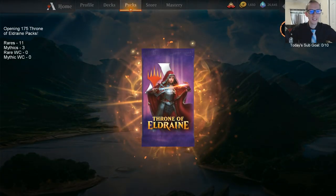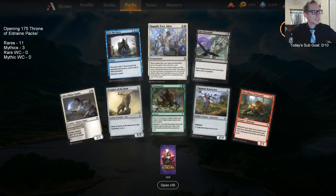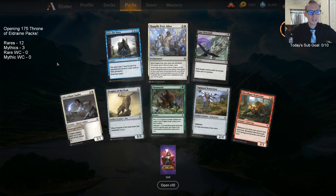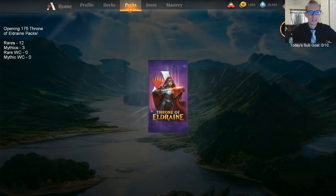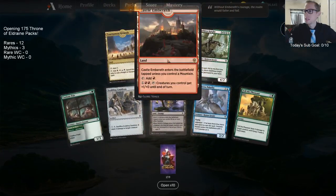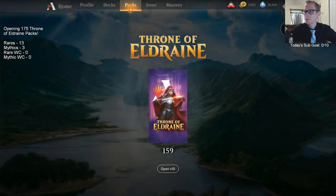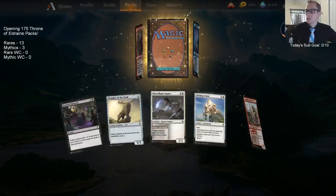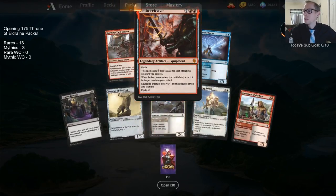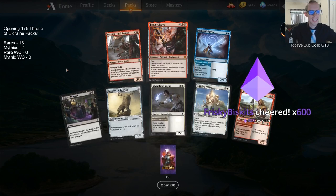This is a great day for Magic. There's Happily Ever After. I could see the Giant being a wincon in some control deck. Castle Embereth — another castle. Then our first double-mythic pack: it's not the best mythic but it's our first double mythic. Good riddance to Nexus of Fate!